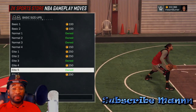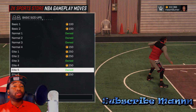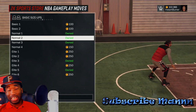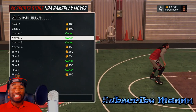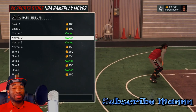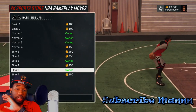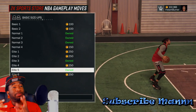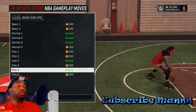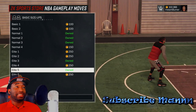We're gonna start off with the basic size-ups. On my six-nine player, I'm using Normal 2 at the moment. When I'm not using Normal 2, I usually use Elite 5 - because Elite 5 makes my dribbling faster. I'm using Normal 2 because it correlates with my other moves so you can't distinguish which way I'm going. Plus Normal 2 has that little step-back move like 2K15 - that's another reason I use it.